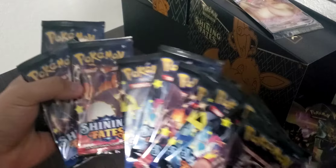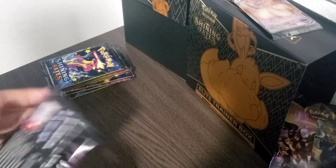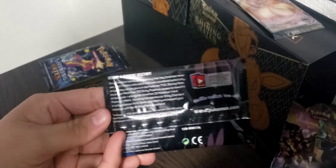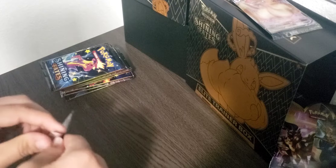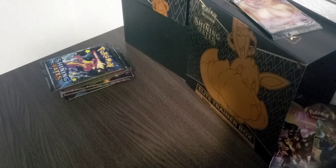Another 10 packs. Hopefully we pull the Charizard, so hopefully we get something good today. In the previous video I talked about how the website was printed all across the back of the pack — this one doesn't have it, it just has it in the little corner right here. So that's another difference between them. This one looks actually official. Let me get this pack open.